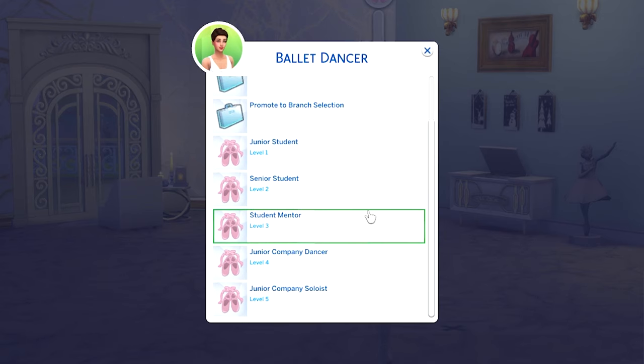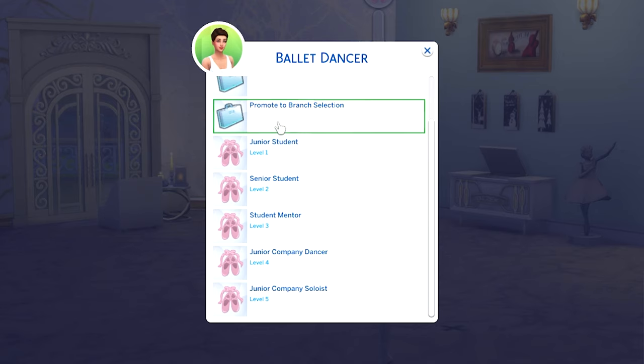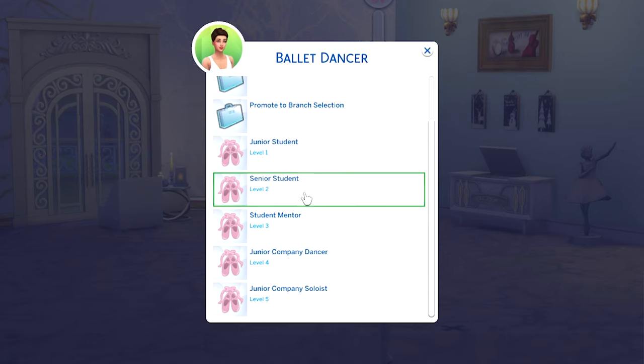The career branches go: junior student, senior student, student mentor, junior company dancer, junior company soloist. I wonder if junior student and senior student are for teenagers. She's currently a young adult — if she was a teen I would have 100% put her in those. When we get to the branch promotion selection, I'll have her be a company dancer, and maybe when she's older she might become a teacher.